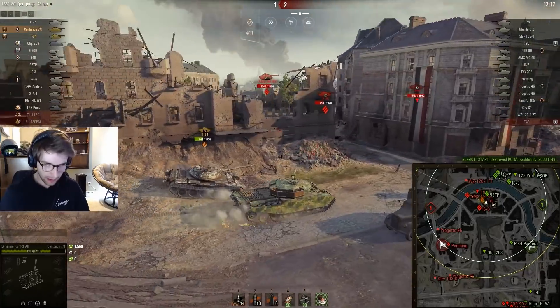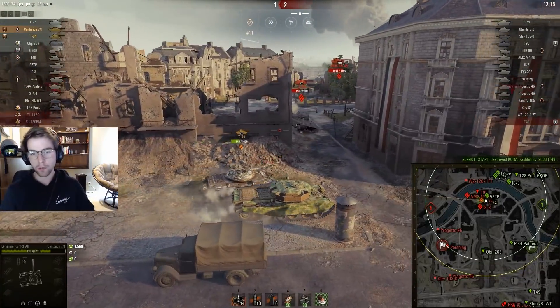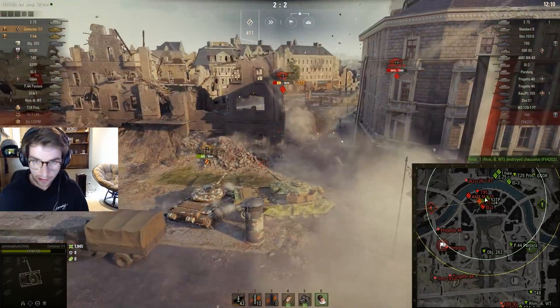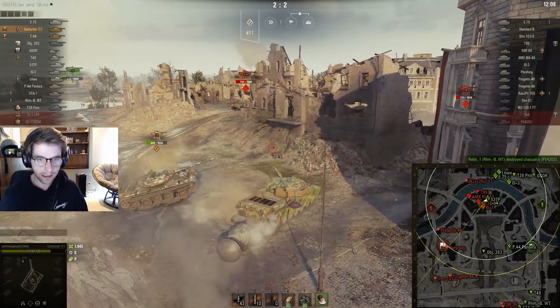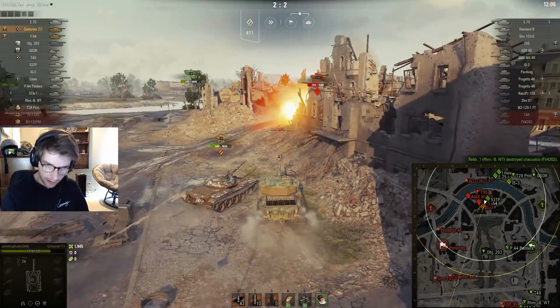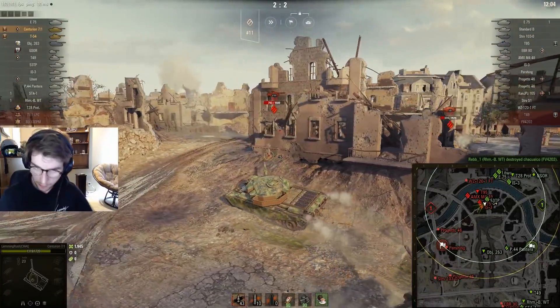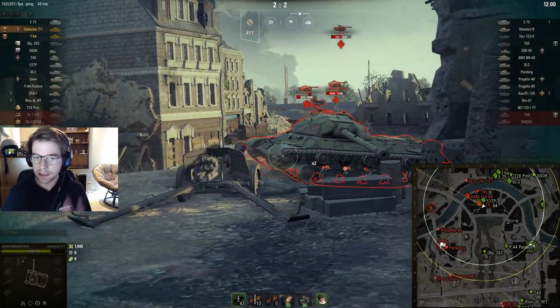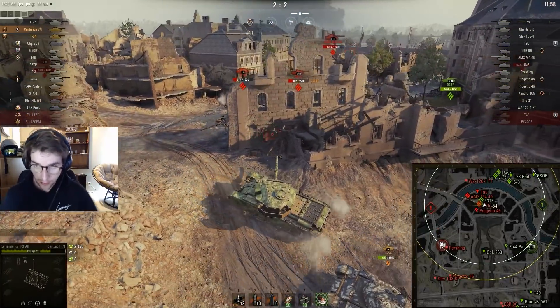Unfortunately my platoon mate gets shot here. This is what mediums have to do in the city — you have to take advantage of people who are reloading. I put a shot into his lower plate that makes him a one-shot, and you can see the IS-3 starts pushing up. The IS-3 shoots and I'm able to take advantage of his reload. This is just brawling in a medium tank, and this is what I've found the most luck with on this map.